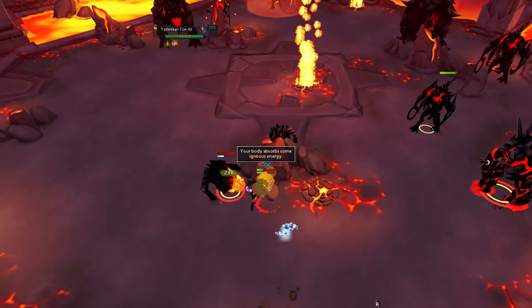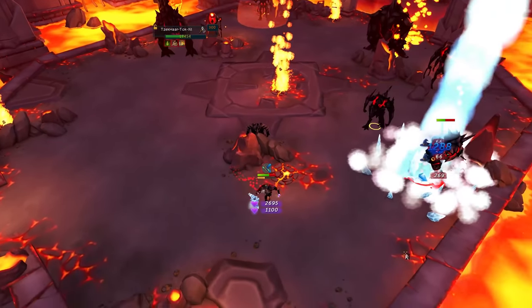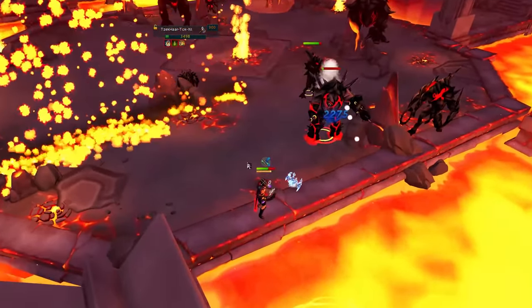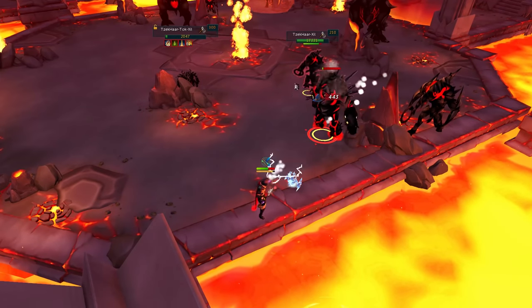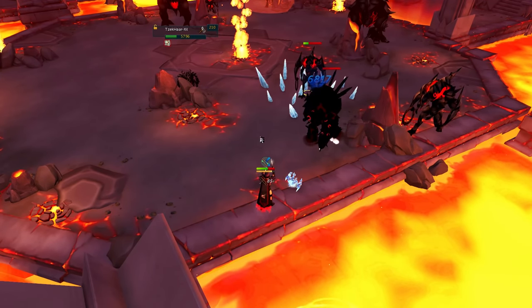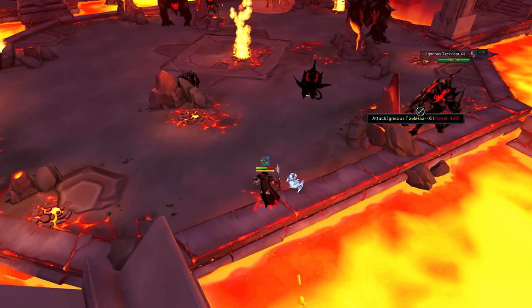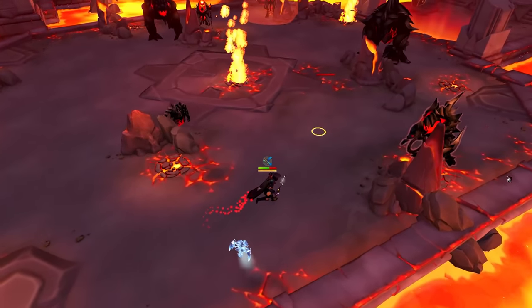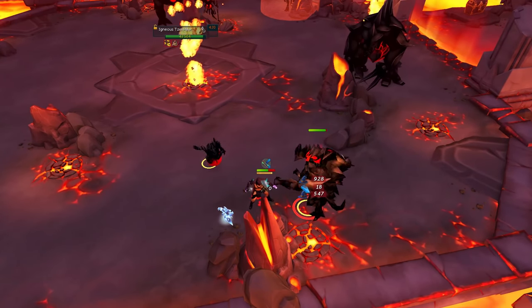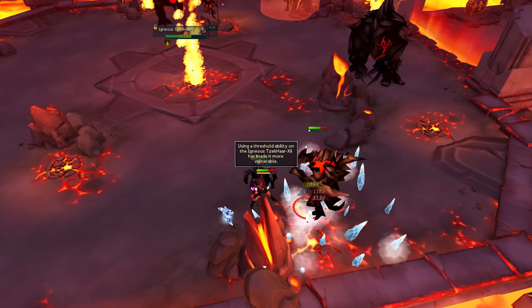You won't be able to use the safe spot rock at all times because you're going to have to move around, as Zuck will launch a wall of fire dealing typeless damage that will easily kill you if you stand in it too long. You should turn on game sounds, and every time you hear the voice lines indicating a wall of fire, I suggest running in one direction — not zigzagging — so either diagonally or horizontally, getting out of wherever you were standing, and then going back to your safe spot.